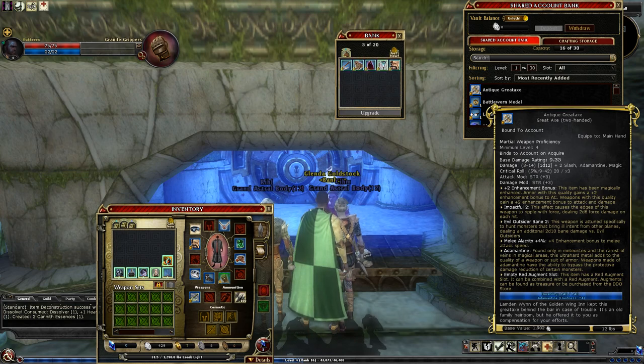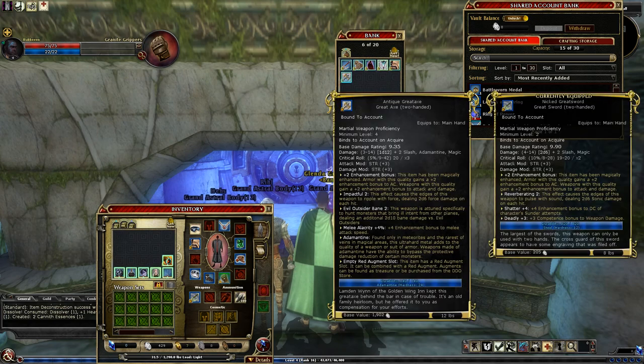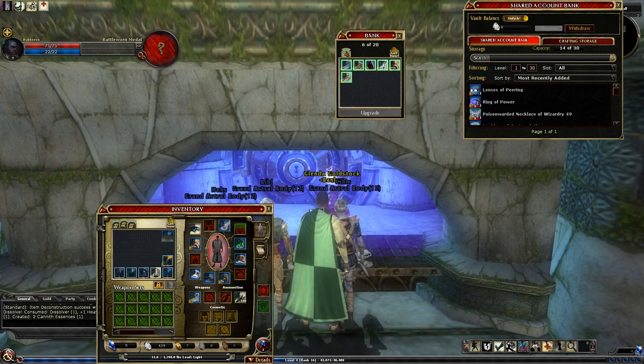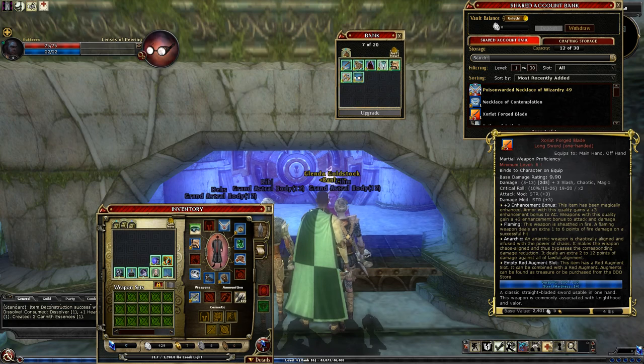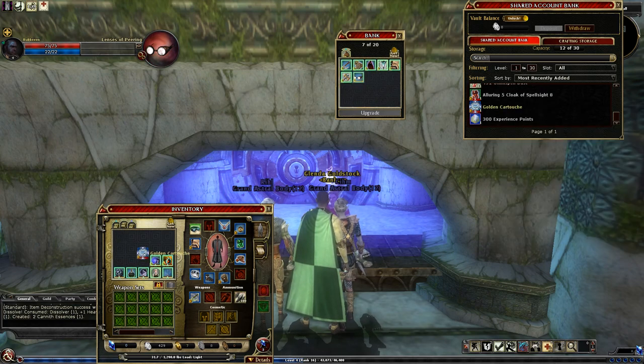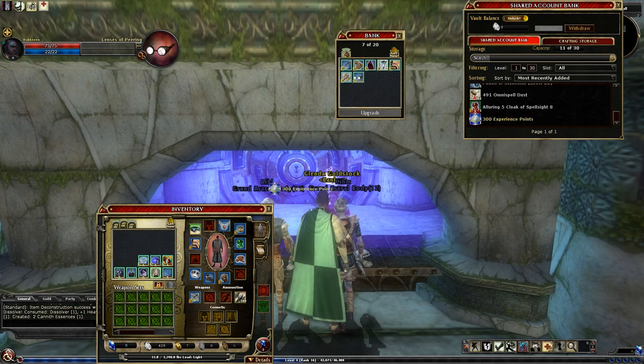Antique Greataxe — I think my other weapon is better, so I'll stick that up here. We may just delete this. Battle-worn metal — that's better than what I have, which is nothing. Winds is Appearing — that's something we did use at level one for trapping. Ring of Power was not used so I'll put that down here. Some of this is for the unbound guy and needs to go to his character bank. Experience points we'll stick here as well.